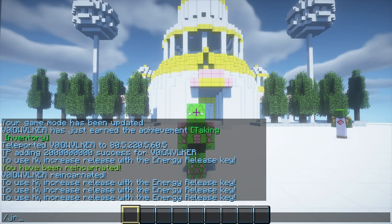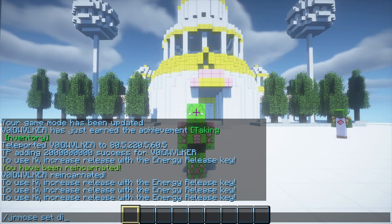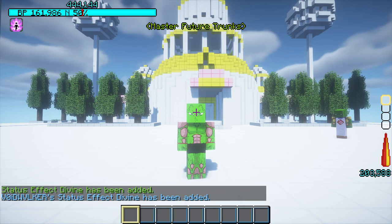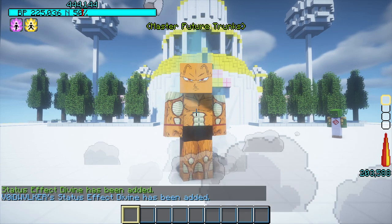For it to work you need to use the command /jrmcse set divine1 — it will be down in the description. Now you can go into your action menu, choose the god form, and you will become orange piccolo.